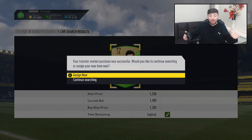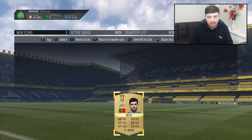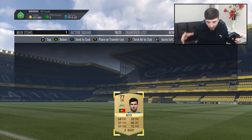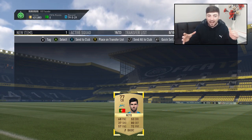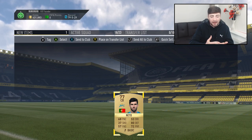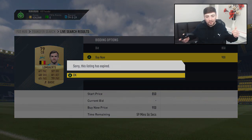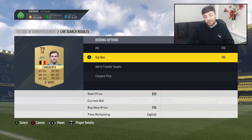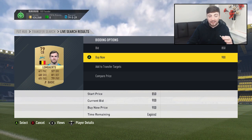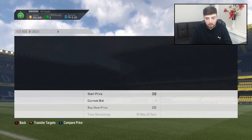For the third and final sniping filter of this video, we're moving to one which will hopefully be less competitive than the Spartak Moscow filter. This time it's gold players from Zenit St. Petersburg — we're going to be sniping them at around 1.8k, because at the moment the cheapest card on the market is 2,300 coins. We get the first card at 1,300 coins — I was not expecting that! I'll list them up at around 2.5k. After the previous filter with so much competition, getting the first card straight away on this new filter is a really welcome surprise.